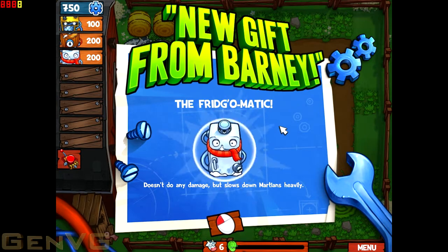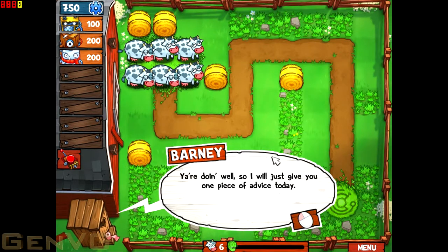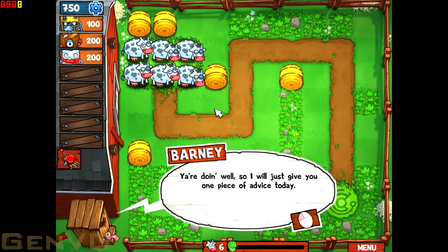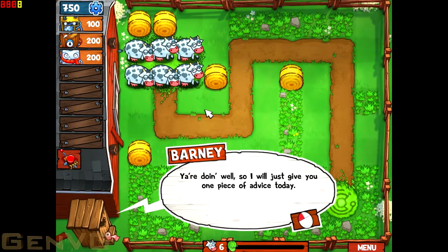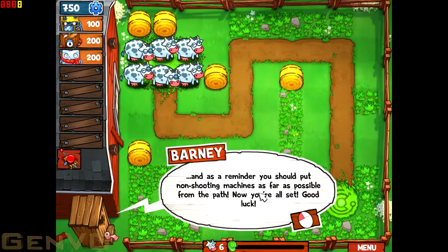The point of this game is that Barney has a farm and he has employed you to protect his cows from being taken away by aliens, which will land, make their way towards the cows, pick them up, and attempt to take them away. Barney is apparently too busy in the outhouse, so he gives you some tips and some tools.